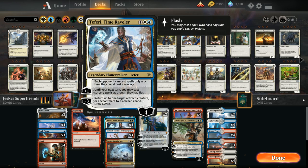Then we've got the full four copies of Teferi, Time Raveler, which has a very powerful static ability saying the opponent can only play at sorcery speed. The plus one ability lets us play our sorceries at instant speed during the opponent's turn, and the minus three lets us return up to one target artifact, creature, or enchantment to its owner's hand while also drawing a card.